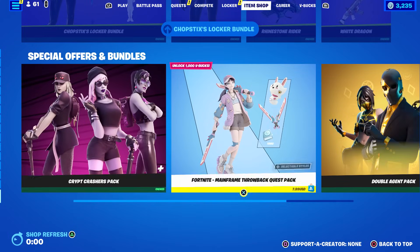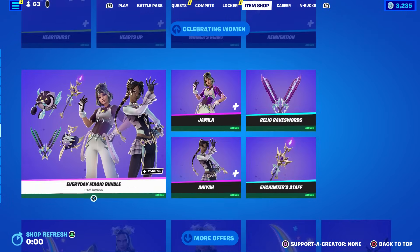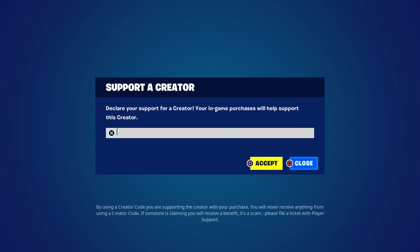Suki, Bubble Bomber, and the five Celebrating Women skins are down here. The WWE collaboration is still here, as is the Chopsticks locker bundle from yesterday. If you can't see the Level Up Quest Pack, I'm not sure how to fix it - maybe restart your game. Some people say they can see it and some can't.